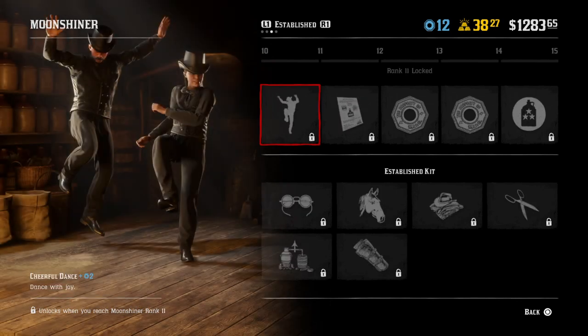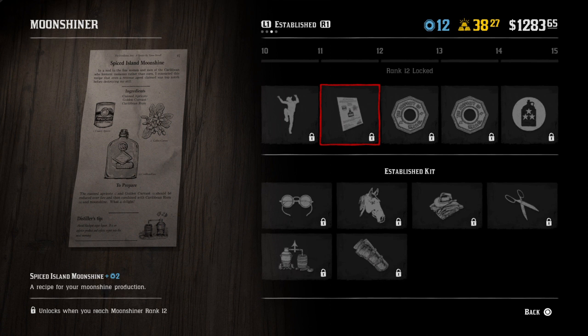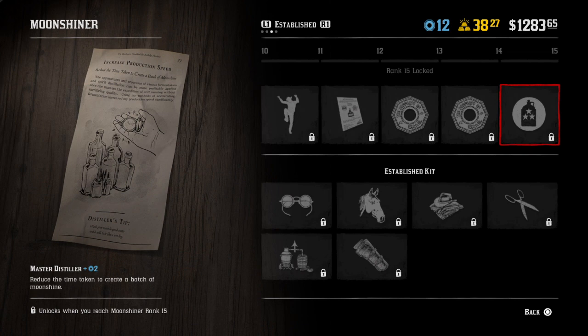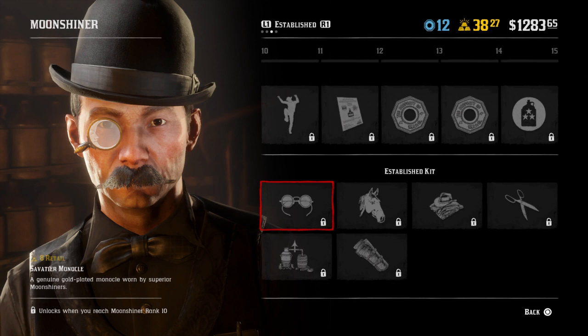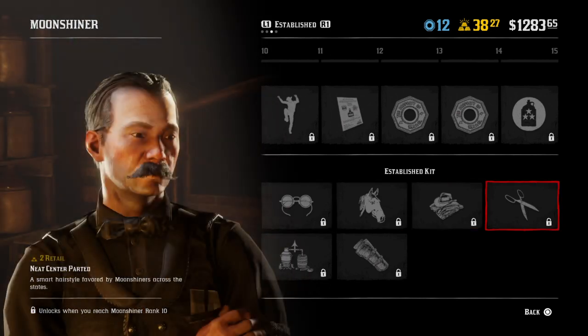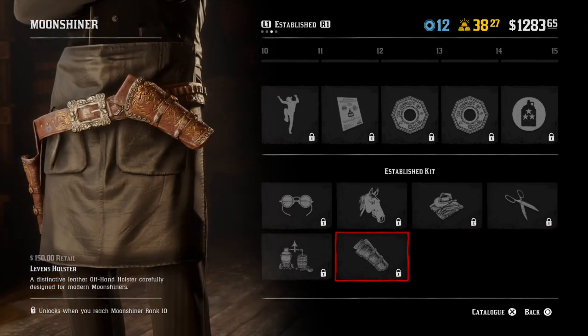Now we're going to the established kit. The established kit gets you a cheerful dance and spiced island Moonshine. As you progress you get better ingredients, better Moonshine, and more sales, plus tokens and the Master Distiller milestone. The rewards include glasses, more horses, an outfit, a sweet little stash, another bar upgrade, and the Levin's holster.